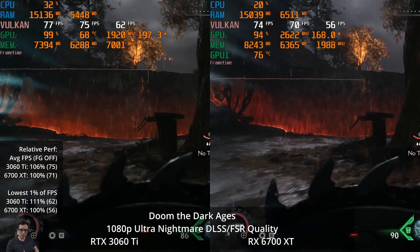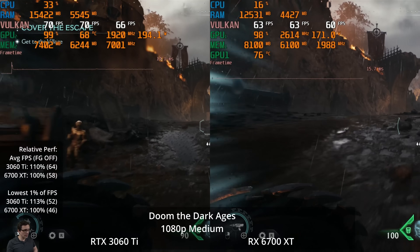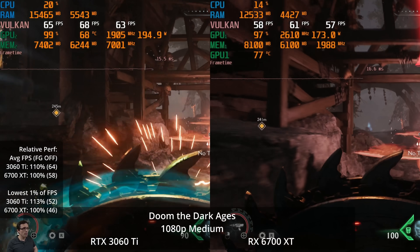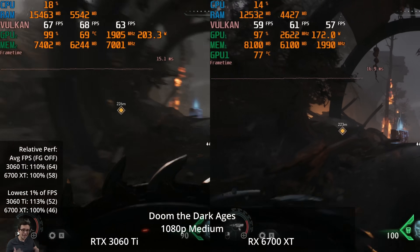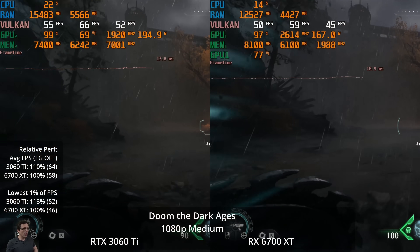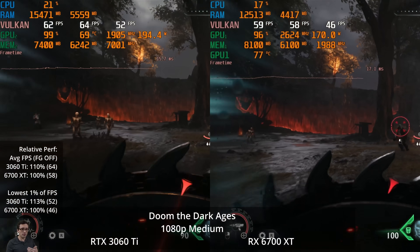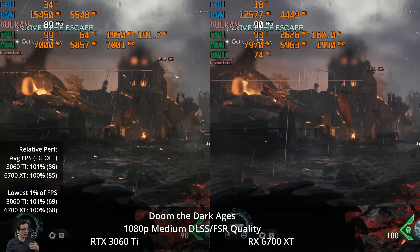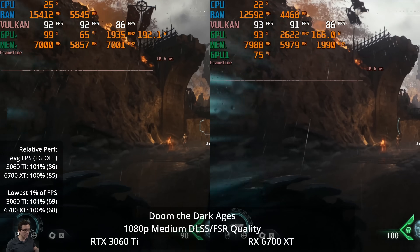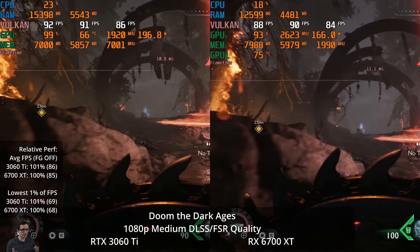A little better performance and better image quality — I do think it's a better experience on the 3060 Ti. At 1080p medium settings, we're getting 64 and 58 FPS respectively, so the 3060 Ti is 10% ahead. Both GPUs are getting around 60 FPS, so if you just want to play at native 1080p, this is probably the best way to do it. You could also use upscaling to get even more performance — a lot of people want to play Doom at closer to 80 or 90 FPS on mouse and keyboard, and you can do that using quality level upscaling on medium settings. The 3060 Ti's lead drops to 1%, so we're essentially getting the same performance.